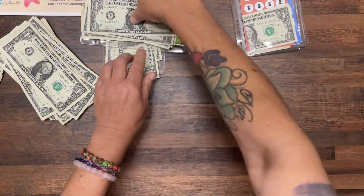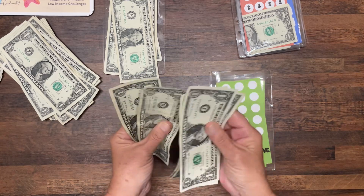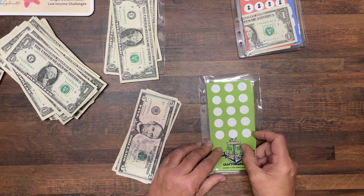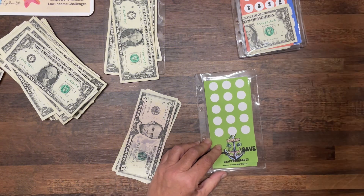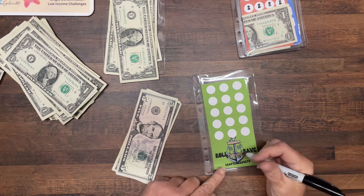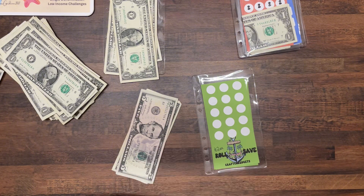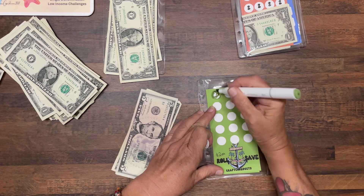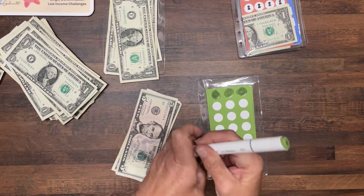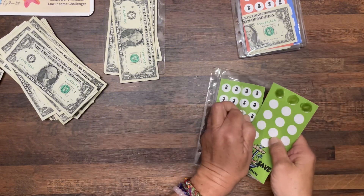Let's see what green got. Green got one, two, three, four, five and six — green got $6. So I'll put two dollars each: two, four, six. I don't care if they're not colored right. I'm trying to make myself not be stressed about that kind of stuff. So $6 went into my green challenge.